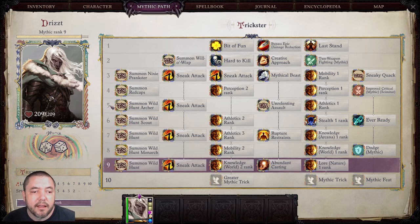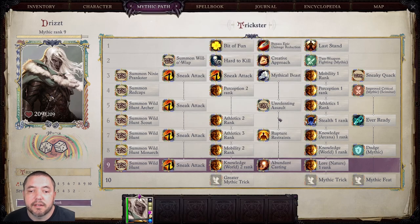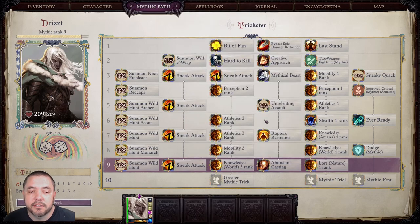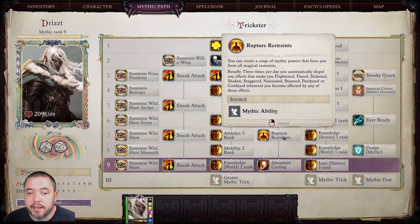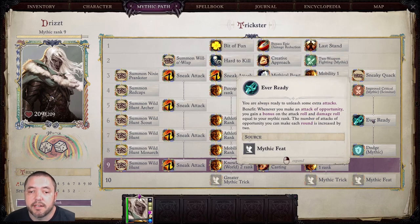At Mythic Rank 5, we have Unrelenting Assault and Athletics Rank 1. At Mythic Rank 6, we have Stealth Rank 1 and Athletics Rank 2. The Athletics Ranks 1 and 2 are going to help you avoid status effects and various negative effects on your character, because you will have high strength and high athletics skill check with this build. I also took an additional ability at Mythic Rank 6 to help with more attacks of opportunity.